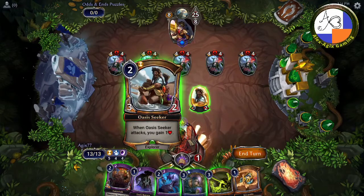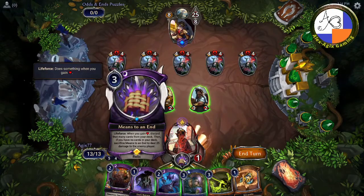There's a Sanctuary Priest and Oasis Seeker. The important card here is Means to an End: when you gain life, discard that many cards from your deck, then if you have no cards in your deck, sacrifice this Means to an End to deal 25 damage to the enemy player.